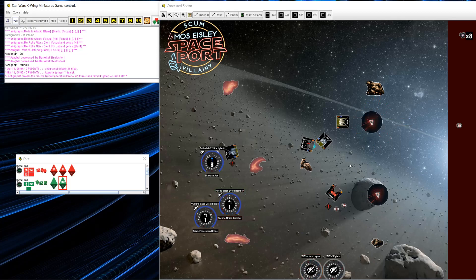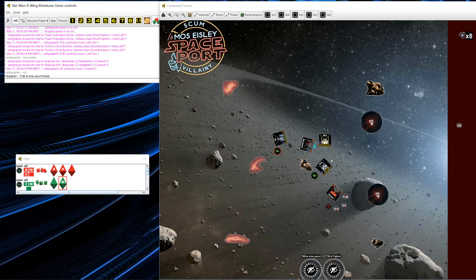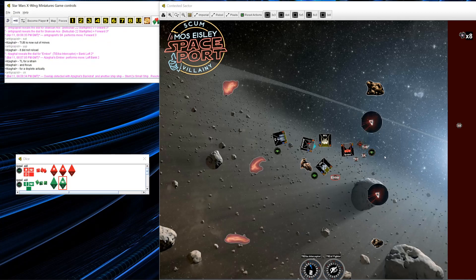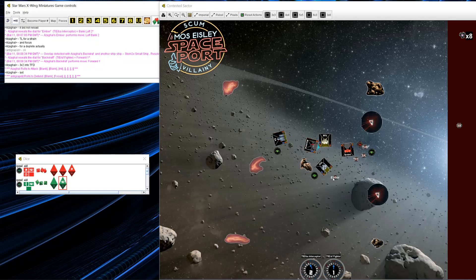Here's another Prox Mine — just zoning off an area, since I don't anticipate going over there. Maybe my opponent will go that way for some reason, but it's just area control. My Techno Union Bomber move is blocking a potential retreat or reposition in this general direction, and I'm still picking up a target lock. Ember does a two-bank, which is a pretty good move, but the Prox Mine provides value — even a barrel roll backwards and Daredevil boost puts him going over it, so he can't escape Watt's arc.